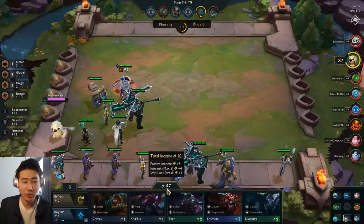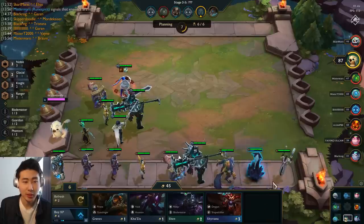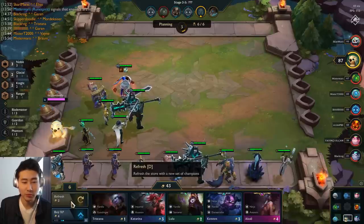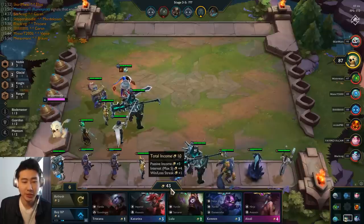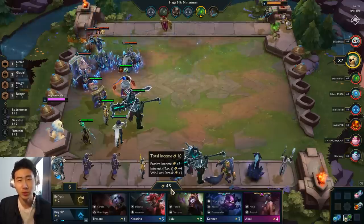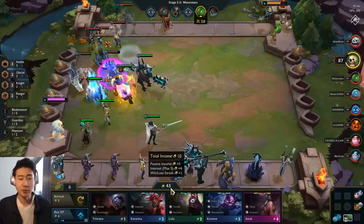I won two games in a row, so my win streak bonus is back at plus one gold. I'll get the Lissandra for the Elementalist-Frozen synergy. I'm actually going to refresh and spend some gold here — I was going to sit at 43, but if I buy a champion I'll most likely be at 40 gold. I want to be above 40 gold right now.